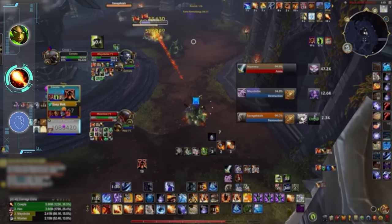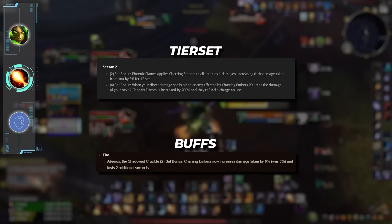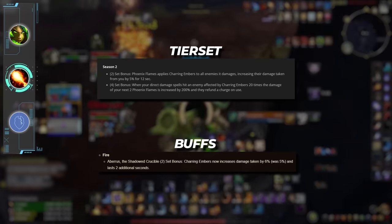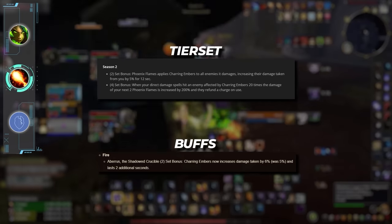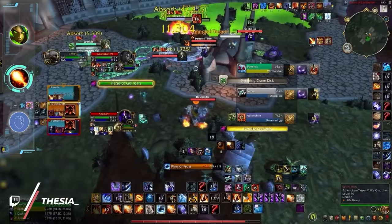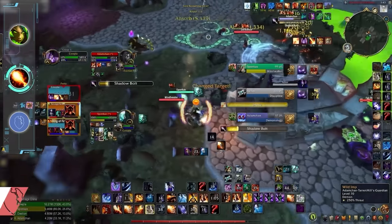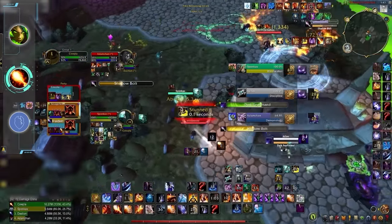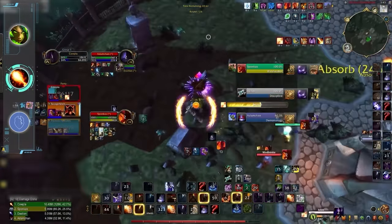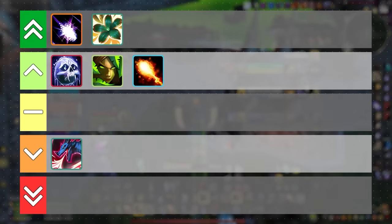We have Fire Mage, which will be seeing the return of their season 2 tier set which includes some pretty sweet Phoenix Flames synergies. The 4-set is quite appealing since it basically gives mages a free Phoenix Flame that will hit 100% harder, leading to stronger and more frequent burst windows. This season's tier set was a bit underwhelming, and based on the feedback we got from rank 1 mages, this returning set bonus will make the spec feel more fluid. After the recent buffs to Fire in late season 3, things are looking really good going into the next season. With buffs hot off the press and a strong tier set, we're putting Fire Mage in the winner category.